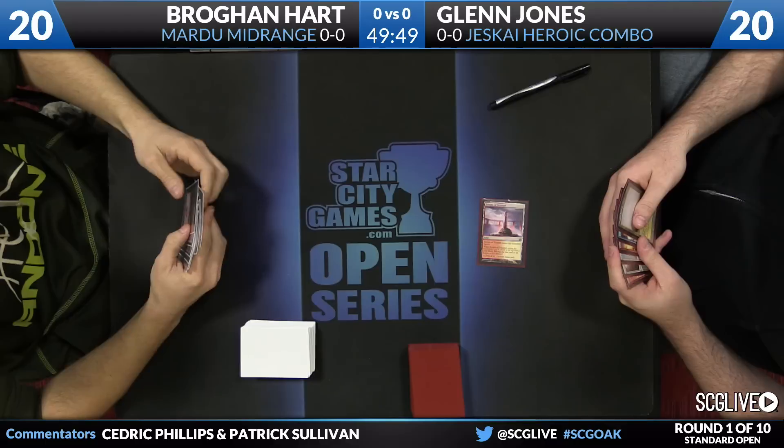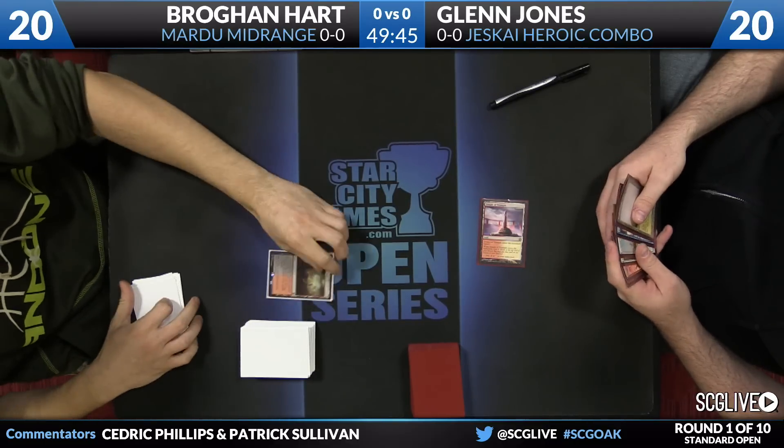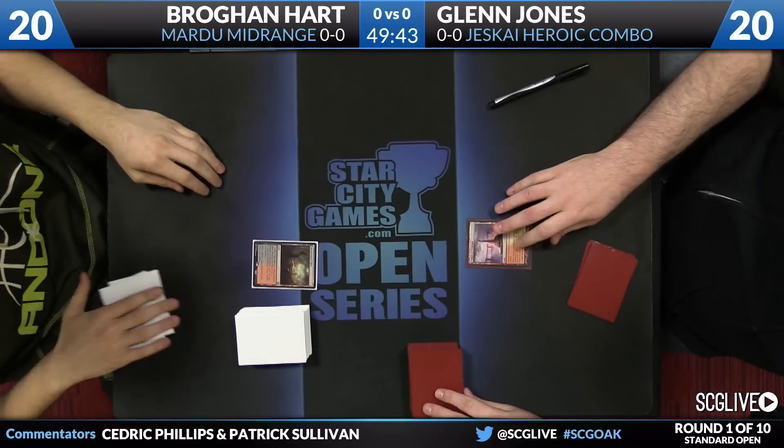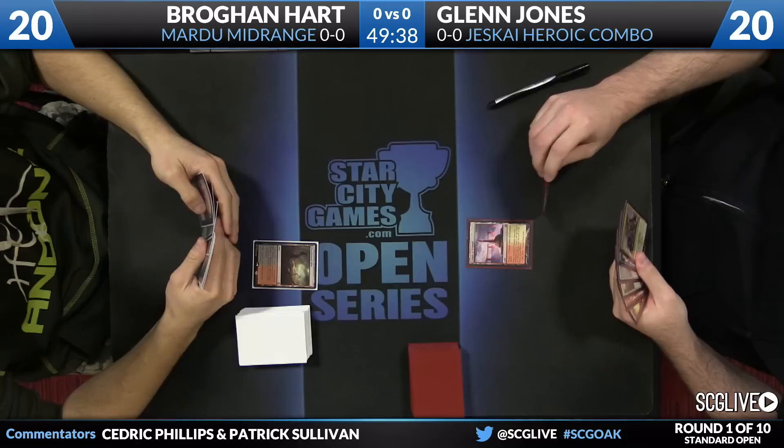Hart is on Mardu midrange, so we'll see what his red, white, black deck can do. Jones started with the Temple of Triumph — looks like he kept the Scry on top. Hart will play a Bloodstained Mire and pass the turn back. We are underway here, round one of ten here in Oakland.